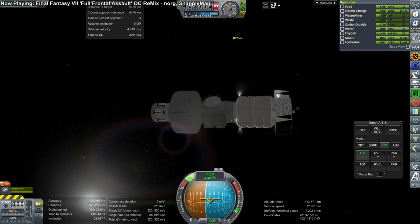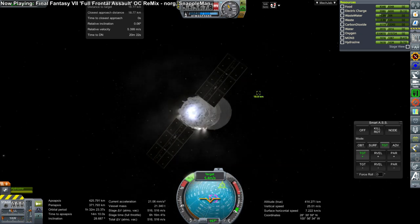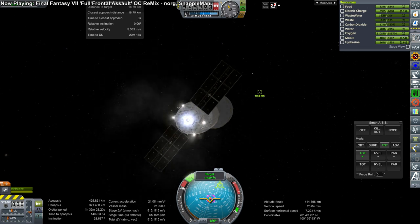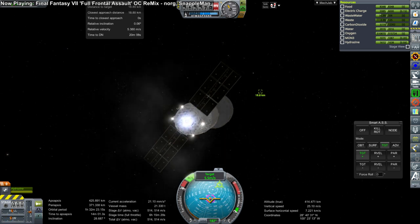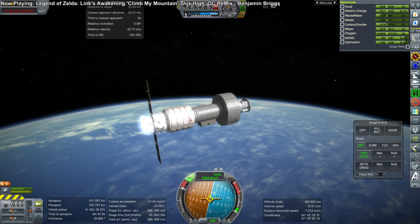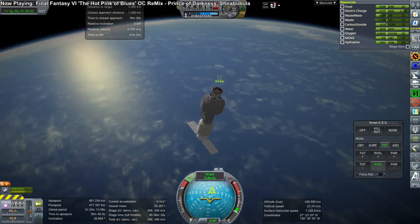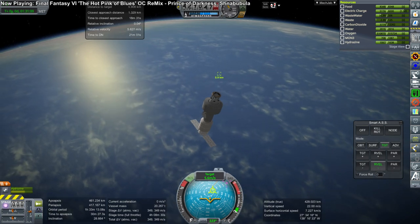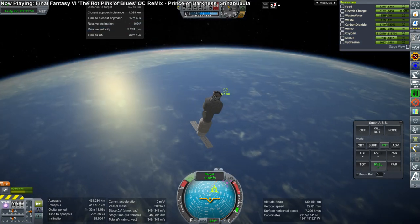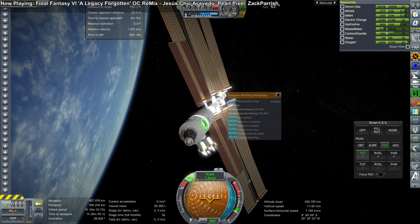Its main engine is actually weaker than its RCS thrusters, so that little engine can't bring us any closer to the station right now. We have to phase with the station further and be very patient about this, taking a lot of fuel. We don't actually burn for the full six hours because we're using a lot of that as RCS thrust, and the RCS thrusters consume fuel much faster.